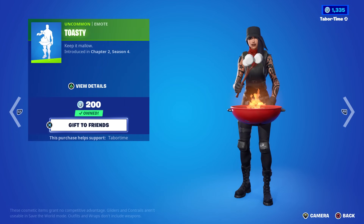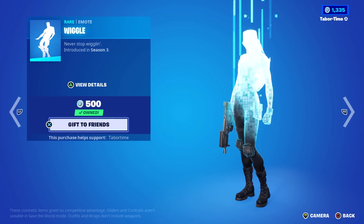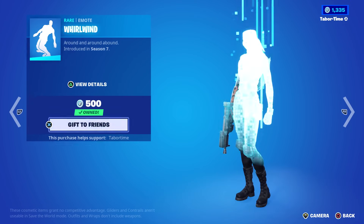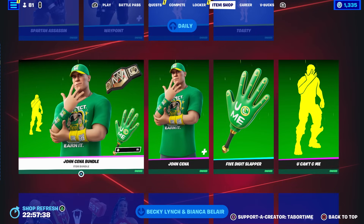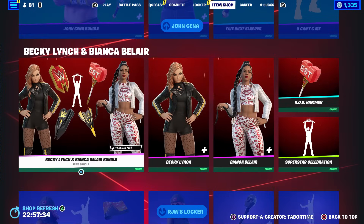Stop Backs is pretty good. Toasty is back — this one's only 200 V-Bucks and has a few different renditions depending on whether you roast the marshmallows or burn them. Pretty cool. Wiggle — oldie but goldie, 500 V-Bucks from Chapter One Season Three. Whirlwind is a fun one from Season Seven of Chapter One, my favorite season of all time.